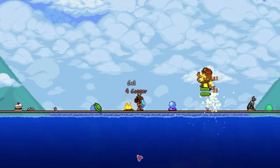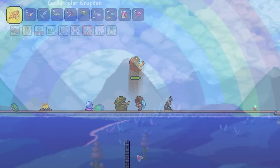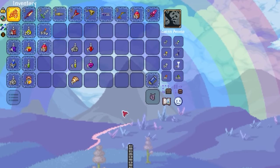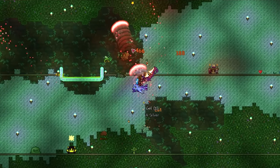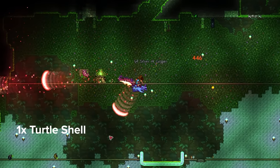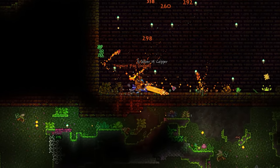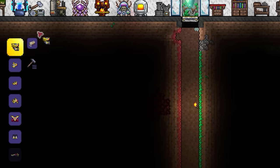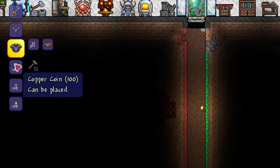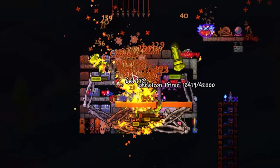Before anything else, let's establish exactly what armor you should be using. And surprisingly, while it is very close with pure beetle armor, I found a combination of Hallord, Beetle, and Valhalla to be the best. To get your Hallord Mask, simply collect 12 Hallord bars from a mech boss. For the Beetle Shell, you'll need to craft the Turtle Scale Mail with a Turtle Shell and 24 Chlorophyte bars, then combine it with 8 Beetle Husks dropped from Golem. And finally, for your Valhalla Knight's Greaves, buy that from your Tavern Keep with 50 Defender Medals. With all this crafted together at an Anvil, you should be left with a nice base defense of a whopping 80, which is actually higher than a full set of solar. And the best part is, this is only the beginning, as it's about to get a lot crazier.